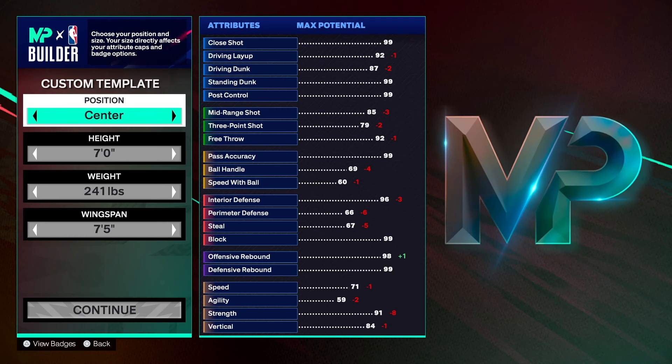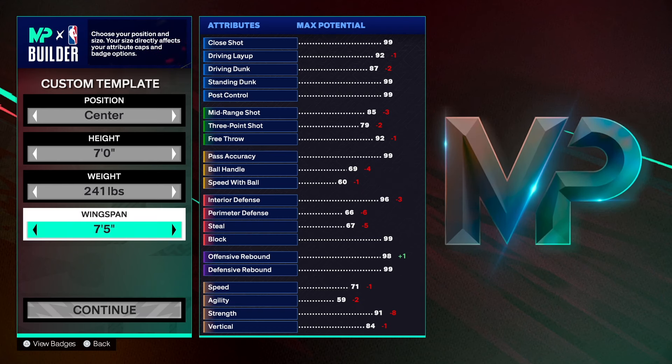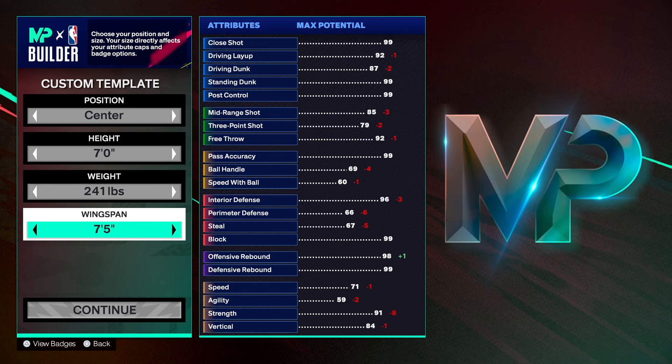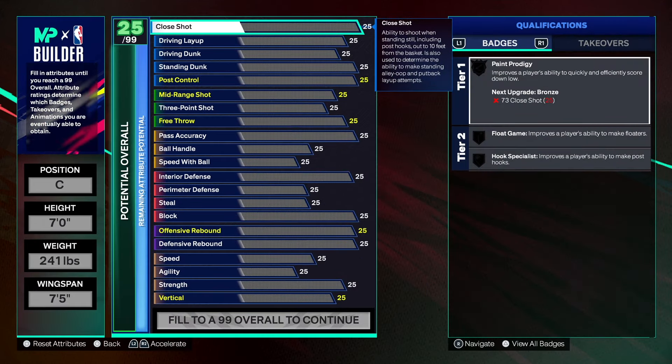I have a seven-footer myself and it's one of my favorite builds hands down. We're going with 241 on the weight and a 75 wingspan. I did the wingspan like that just in case you want to take your three-point shot up with your plus five — that's up to you, but it will change the name of the build if you do that. You can max it out if you want, but that's up to you.